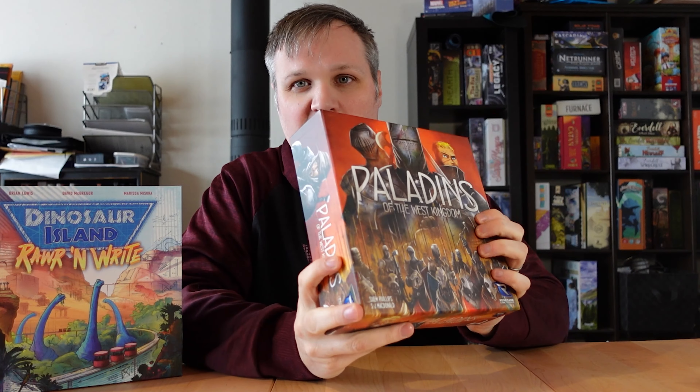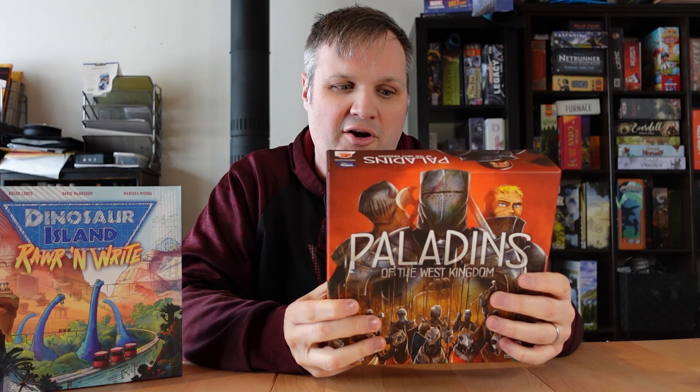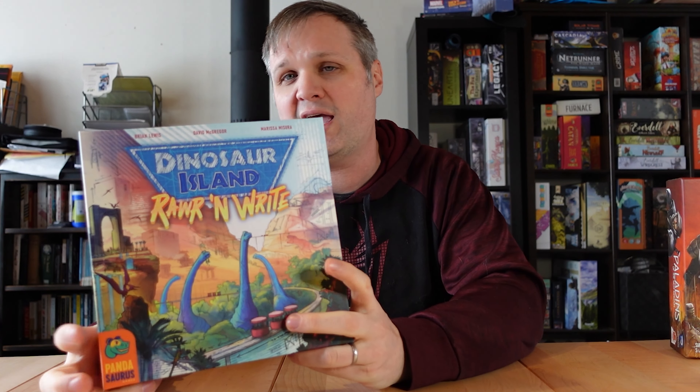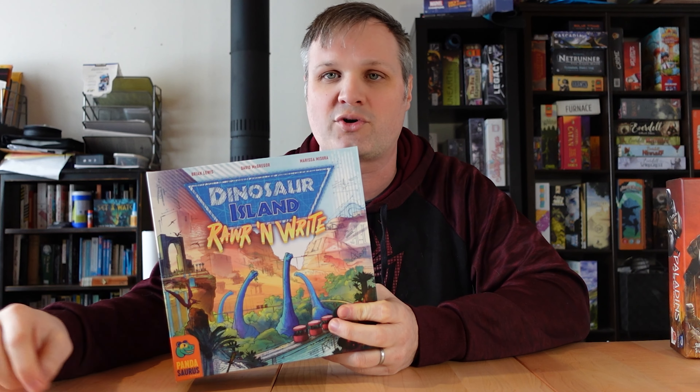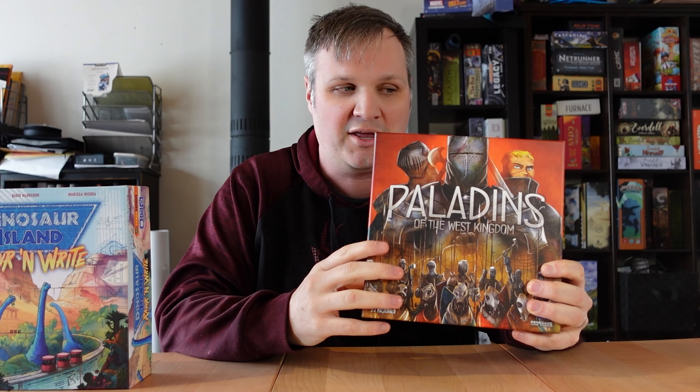Theme-wise, while I would say I like the artwork slightly more in Paladins — it's close — it is sort of a generic fantasy 900 AD setting. Whereas Dinosaur Island: Roar and Write is a theme I absolutely adore. The theme and mechanics are tied more closely together — collecting DNA, using that DNA to make dinosaurs, drawing the shape of your park. In Paladins, this is more about the mechanics; you could reskin it with another theme and it would work fine.